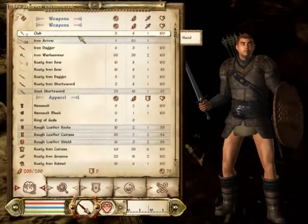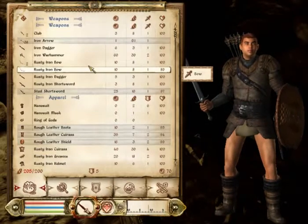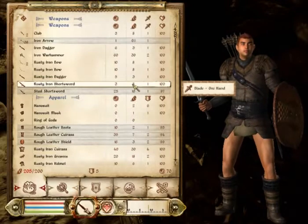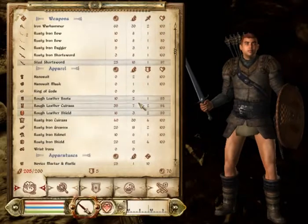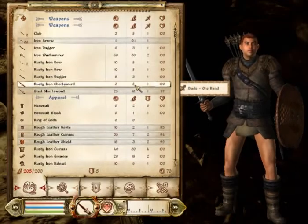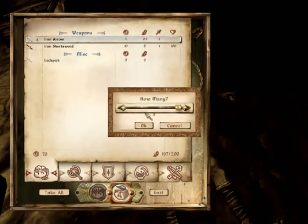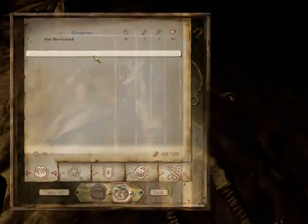Bam, over-encumbered again. So let's see what's weighty and valueless. That's pretty weighty and pretty valueless, so yeah, I'm going to ditch that. Or is there something that's more weighty and more valueless? No, that's the most useless thing. So we ditch that and we can walk around again. That's the way.